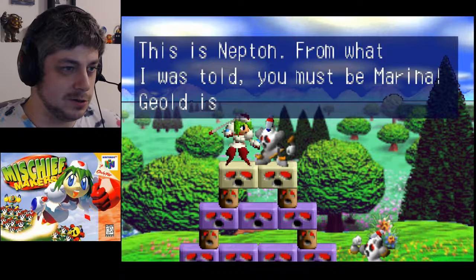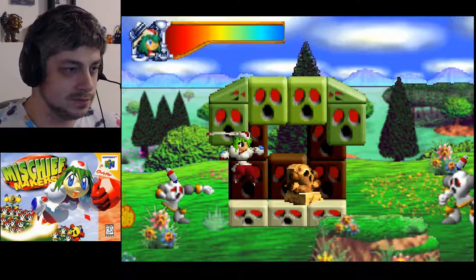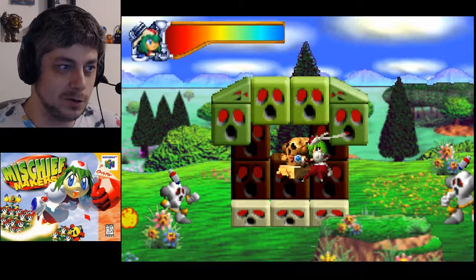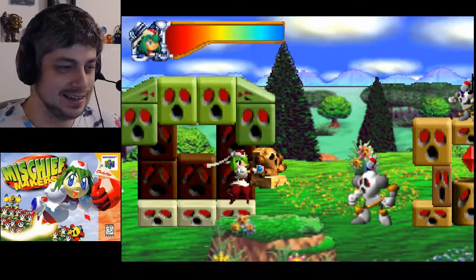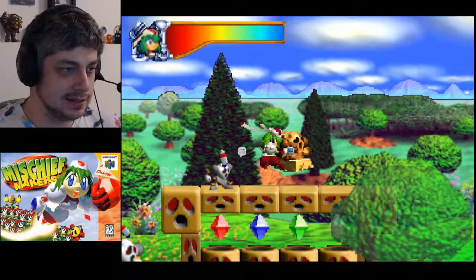A Clancer named Neptun says G-Old is looking for Marina, so we'll go that way. The music in this game is really good. It's got kind of a three or four layer visual style going on here - foreground, the plane we're on, background, far background, and sky, so that's pretty cool. When you're holding something, if you dash down you shake it - sometimes you can shake things out. I'm actually gonna take this statue - I'll remember what it's for.